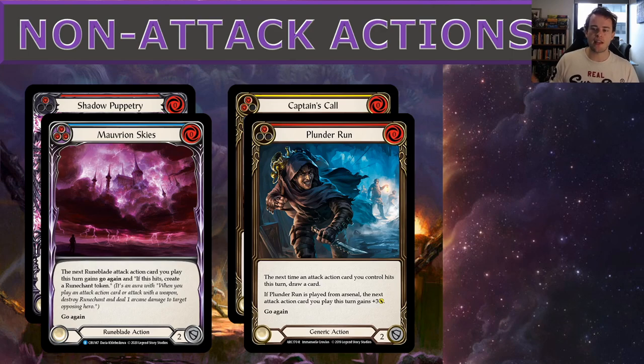Plunder Run is a key non-attack action — always try to Arsenal it since the Arsenal mode is very powerful. When planning two or three attacks in a turn, that extra card in hand can draw you into Morver and Skies, Shadow Puppetry, or Captain's Call for more action points, or give resources for a Nebula Blade finish. More cards in hand in Chain is fantastic, and the plus-three buff plus fulfilling non-attack action requirements for Nebula Blade, Unhallowed Rites, Bounding Demagon, and Rift Bind makes it excellent.